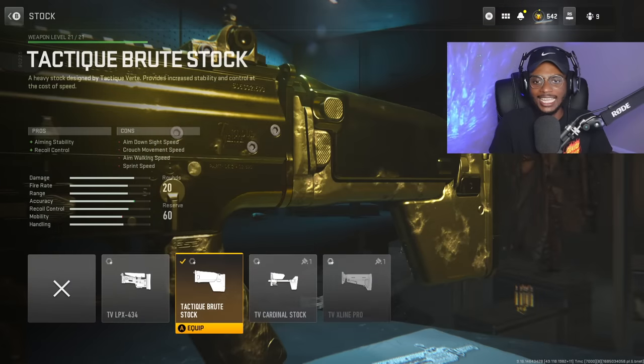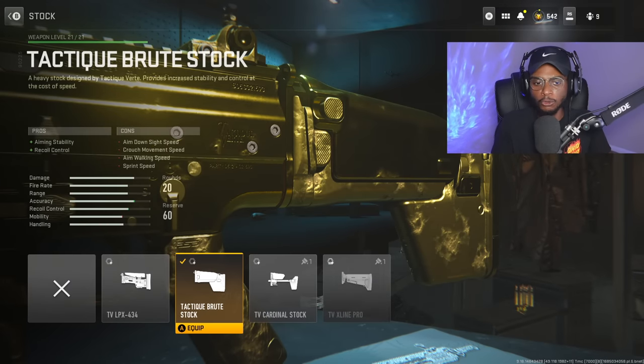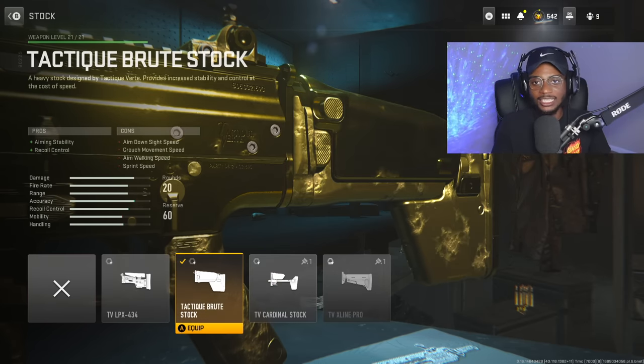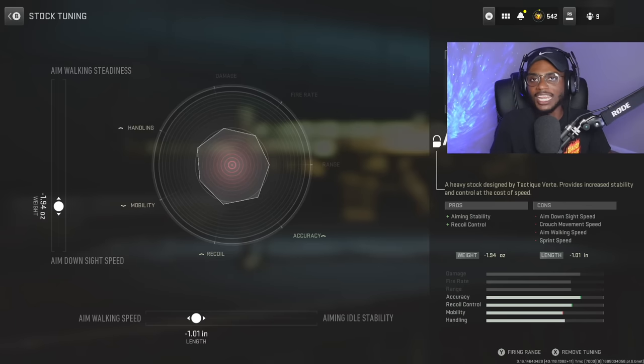For the stock we're going to rock the TAC Brute Stock. A lot of us would want the Cardinal Stock, but on the TAC V we need this Brute Stock for increased aiming stability and more recoil control. The cons are irrelevant because with tuning we're increasing aim walking speed to negative 1.01 and aim-down-sight speed to negative 1.94 — another great attachment and tune combination giving us the best of both worlds.